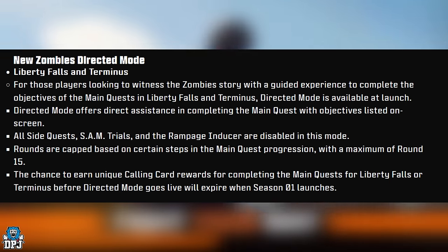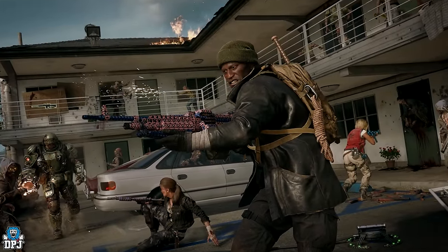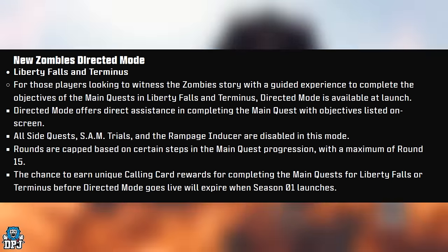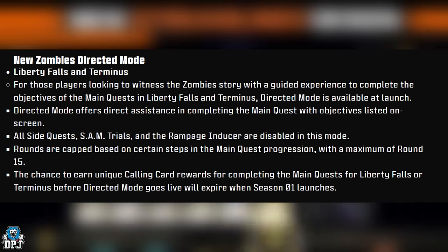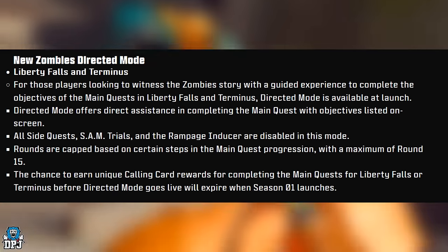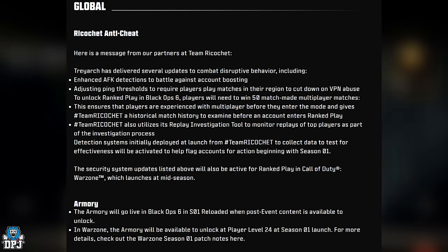New Zombies Directed Mode for Liberty Falls and Terminus — for players looking to experience the zombie story with a guided experience to complete main quest objectives. Directed Mode offers direct assistance with objectives listed on screen. All side quests, SAM Trials, and the Rampage Inducer are disabled. Rounds are capped based on quest progression, with a maximum of around 15. Note: the chance to earn unique calling card rewards for completing main quests before Directed Mode goes live will expire when Season 1 launches.